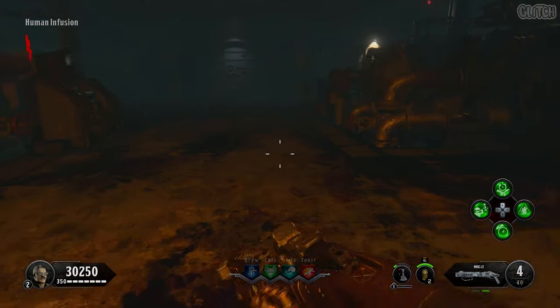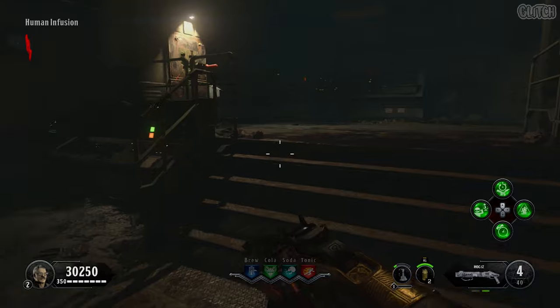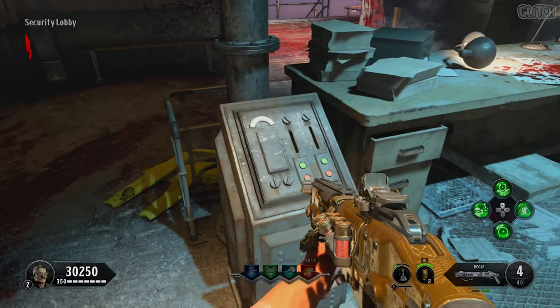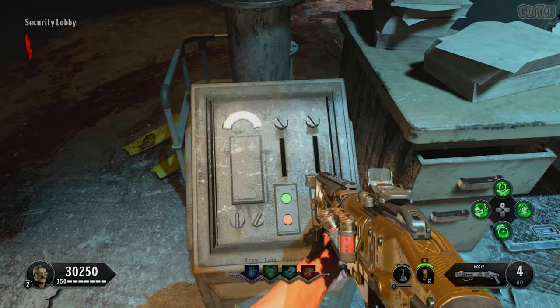Next, if you haven't already, you'll need to make your way down to the lower level of the human infusion area and activate the third power switch. Once it's on, you can then make your way up to the security lobby, which is the first room you enter from the zipline outside.